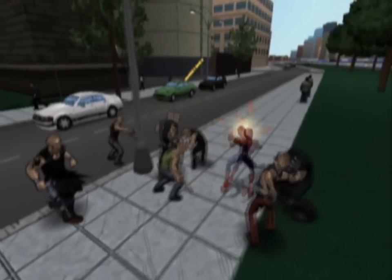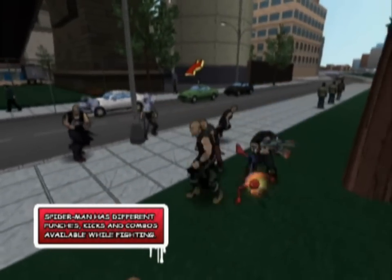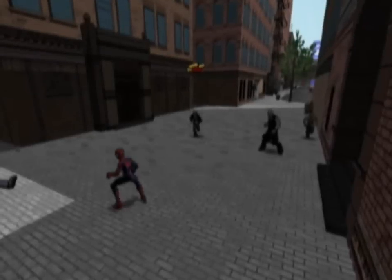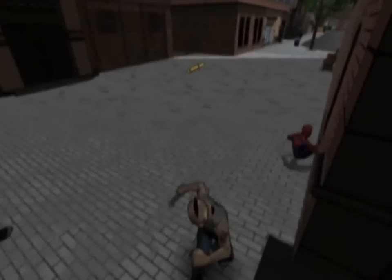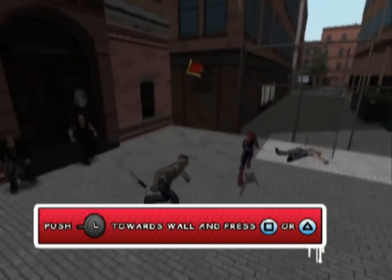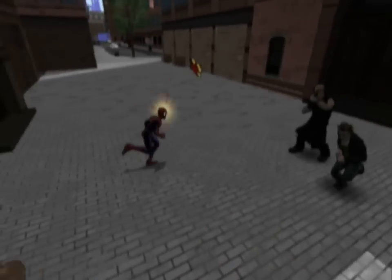Spider-Man will do a lot more damage if you switch between punches and kicks. If you just punch a guy for a while, you're going to hurt him, but not as bad as you will if you go back and forth between punches and kicks. Also, be sure to do what Spider-Man does — bounce off walls. Push the left analog stick towards a wall, press punch or kick, and watch Spidey bounce around and do even more damage to bad guys than usual.